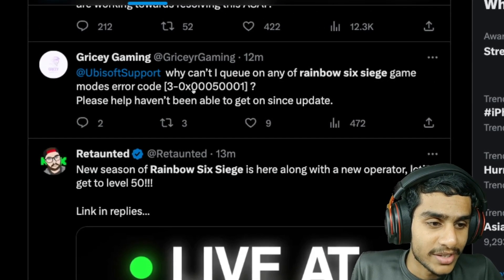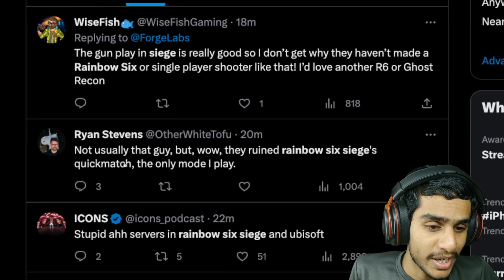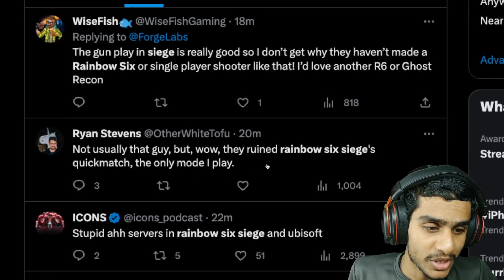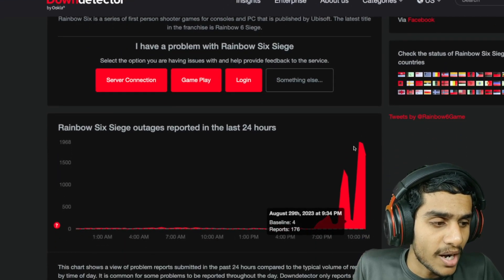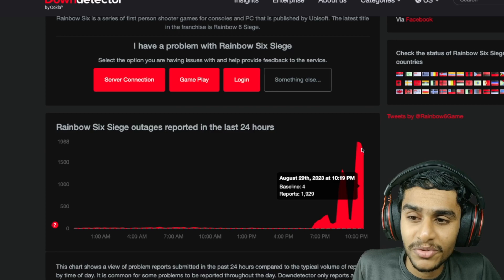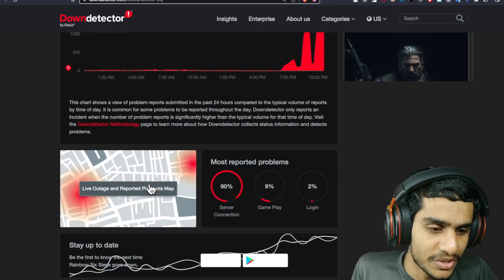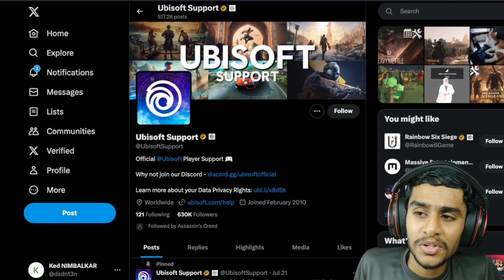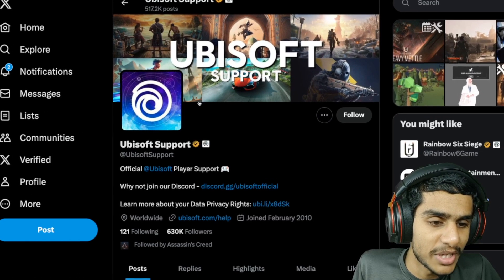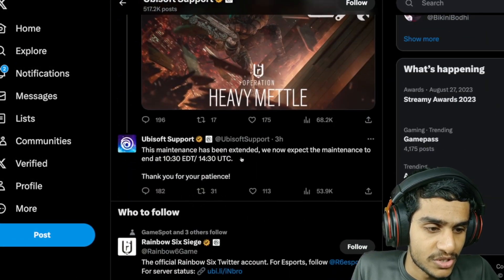People are getting error code 3-0x0005001 and can't do matchmaking or play Rainbow Six Siege. Checking Down Detector, there are about 1,929 outage reports right now. Looking at the outage map, it's clearly down.